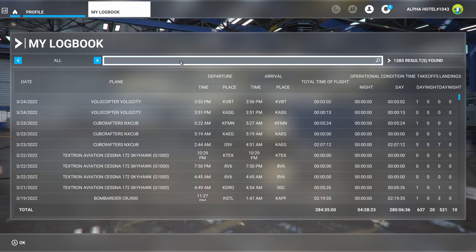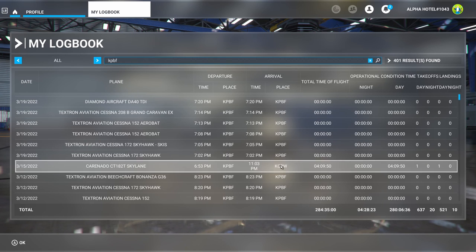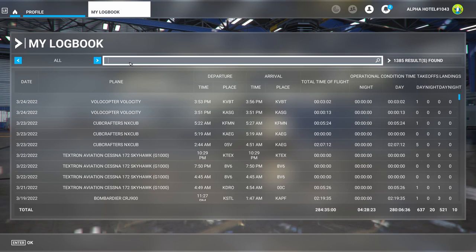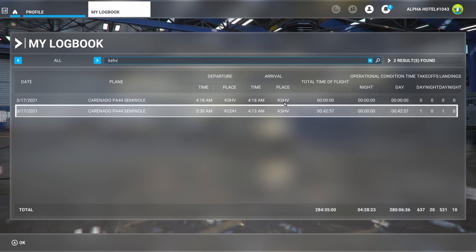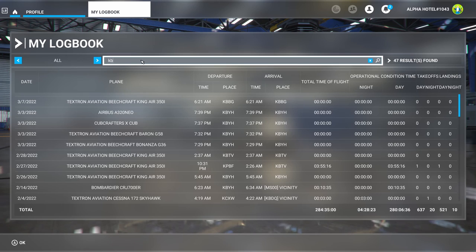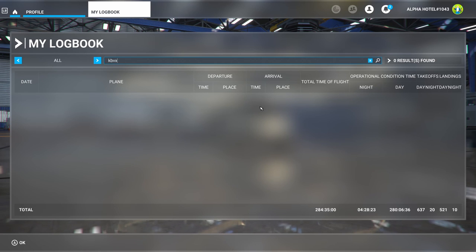I'll search for Pine Bluff — the identifier is KPBF. I've operated a lot out of there, and it shows all the times I've ever flown in and out of Pine Bluff. Let's try an airport I haven't been to much: Shreveport, which is KSHV. I can see I've only been there twice, but I have had landings there. Let's try Batesville, Arkansas, which is KBVX. And indeed I don't have a logged landing at that airport — it doesn't appear in my logbook at any time. So that's somewhere I can go and get a new landing that will count towards my 500 different airports.